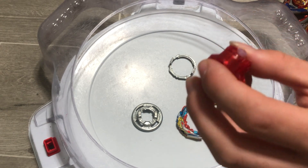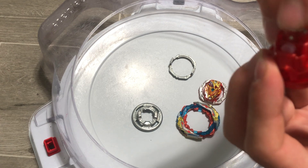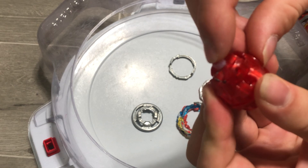Next we have the Quattro Dash Driver, which has 4 modes: Unite for Balance, Wedge for Stamina, Extreme for Attack, and Orbit Metal for Defense.